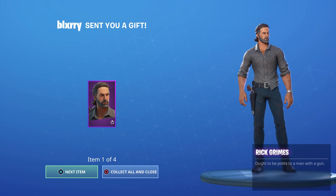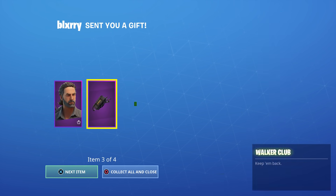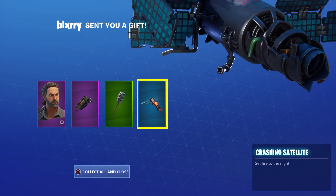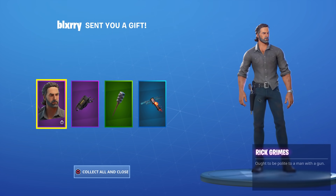Rick Grimes is here. Look at how sweet he looks. Comes with the Sheriff's Duffel, the Walker Club, and the Crashing Satellite. A lot of people said it doesn't look like him — that looks exactly like Andrew Lincoln. I love it. Amazing.